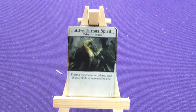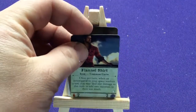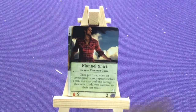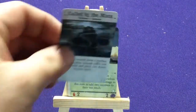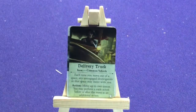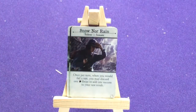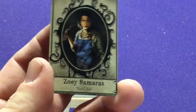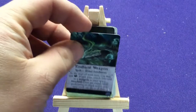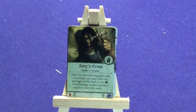Then we have Silas Marsh with Adventurous Spirit, a fishing net, and a flannel shirt. Stella Clark, the Letter Carrier, has Called by the Mists, her delivery truck, and Snow Nor Rain. And finally Zoe Samaras, the Chef — you can get her Chef's Knife, she can enchant her weapon, and she's also got Zoe's Cross.